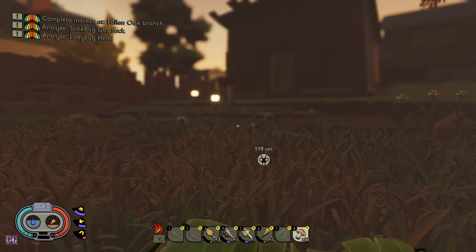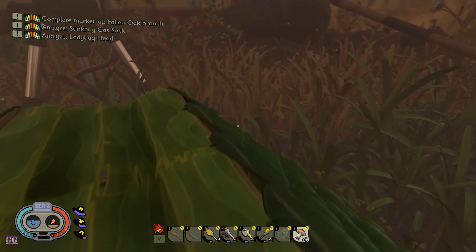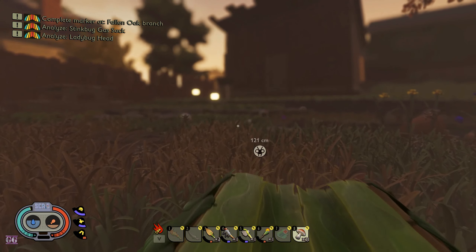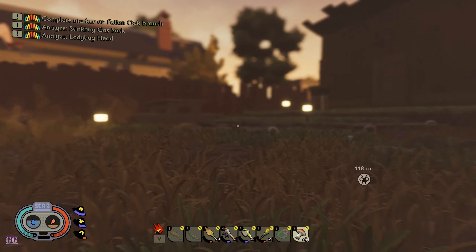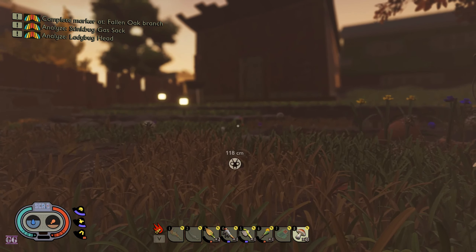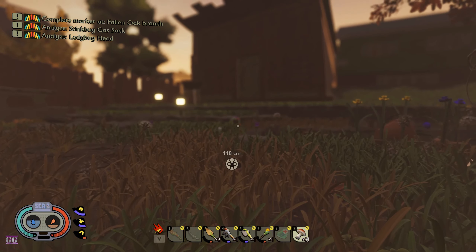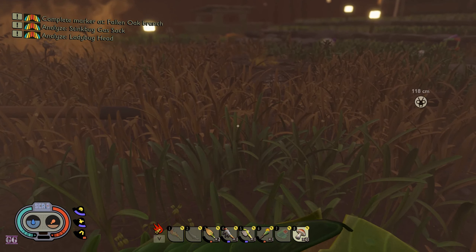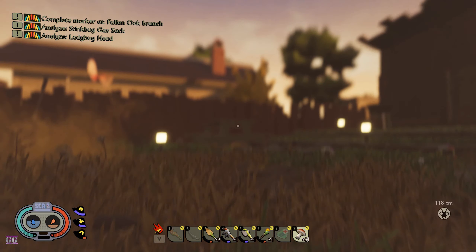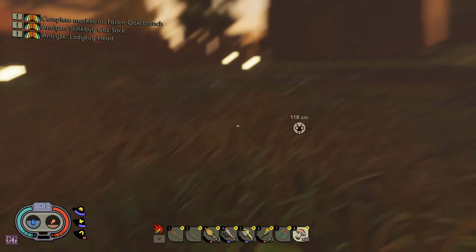Hey guys, this is Gary's, welcome back to another episode of Survival. We're back here on Grounded, it's early morning so we just slept. There were a bunch of updates done to the game and some things have changed. Right there where the crosshair is, there's something weird, so if we go looking at that with the field of view we can see it a little closer.